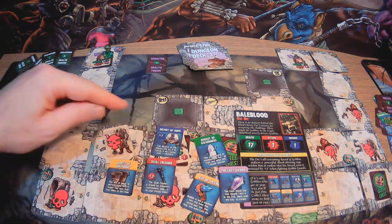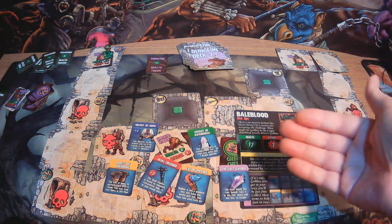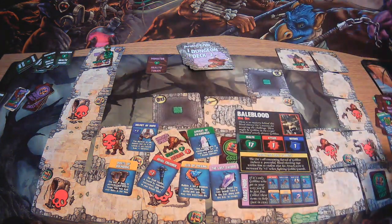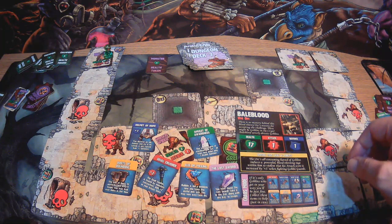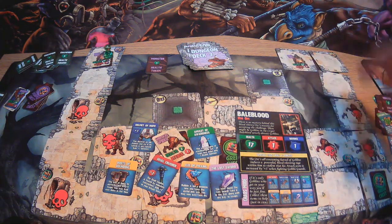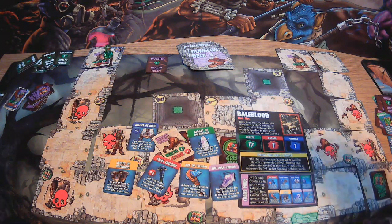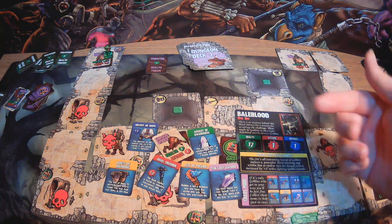I attack again adding one, getting plus two, and defeat the crypt crawler. Since it's not the first round and I've defeated him, he doesn't get to retaliate. I check the green chest — an Amulet of Awareness: this crystal warns of crossbows and gas; all traps now inflict only minus one health damage. Sadly we were eventually defeated by a rock troll. We found the boots of bounding, skull crusher, helmet of hope, amulet of awareness, and the Lost Sword — but we still needed the key and the exit. A nice little battle through monsters and traps, no real brain power required.